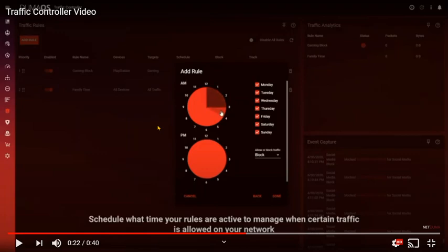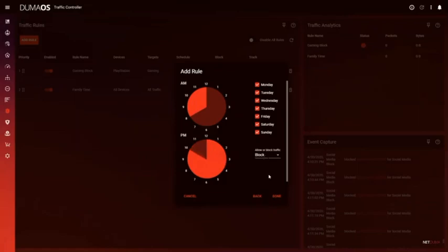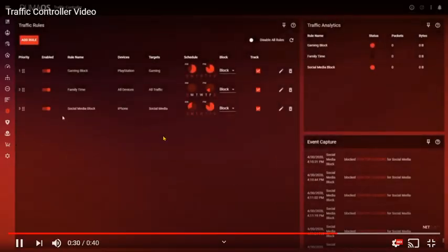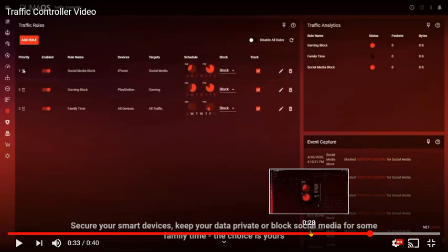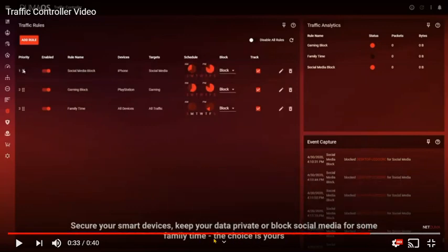Say you're going to do an important recording and you know that between 12 and 4 you're going to be streaming — you can put a rule to block mobile phones and any devices between certain AM or PM hours on whatever days you plan to do that. It will not allow those devices to sync and upload all that stuff that normally happens when they reconnect to the internet. You can secure your smart devices, keeping your data private, or block social media for some family time.